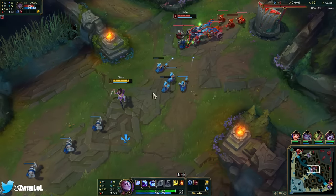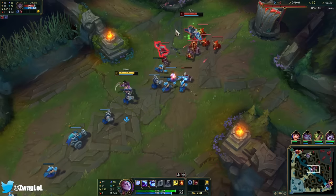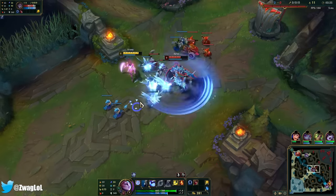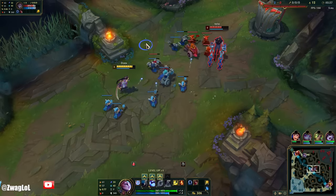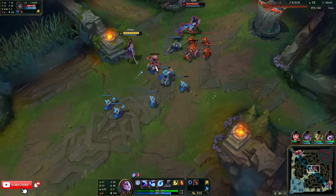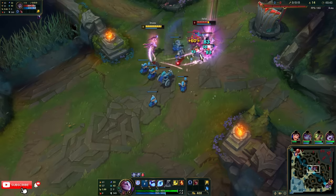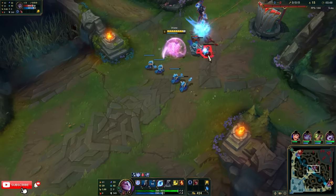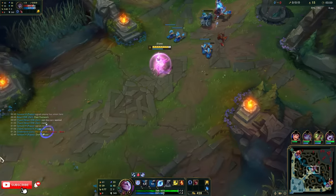There's a Briar — Briar's gonna be scary for us, unless we just one-shot her. Diana has good pushing power; the only thing she doesn't have is an easy out after she goes in. I can dash in, but I cannot dash out. Got the wave in.